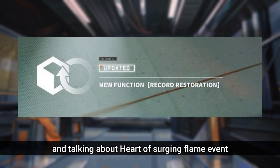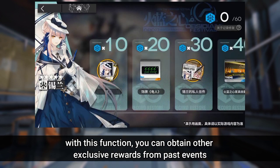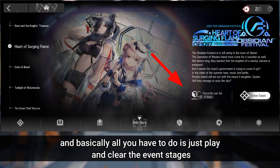Speaking of the Heart of Surging Flame event, a new function called Record Restoration will be added on March 1st. With this function, you can obtain exclusive rewards from past events, and Heart of Surging Flame will be the first event to have this function added. Basically, all you have to do is play and clear the event stages.